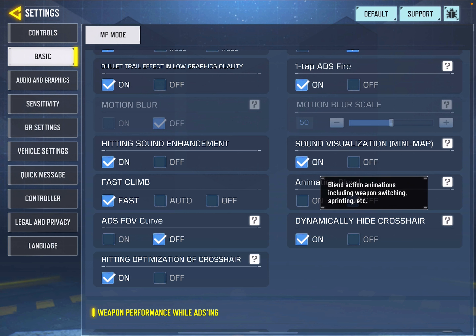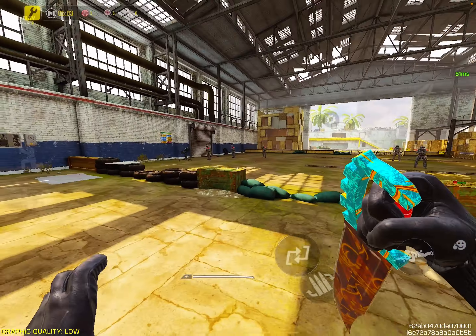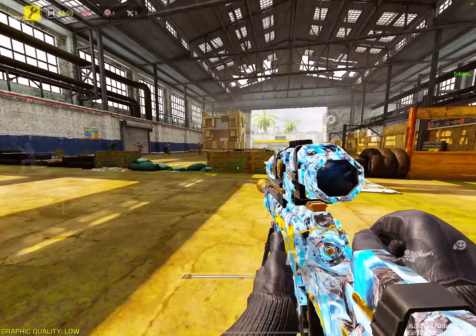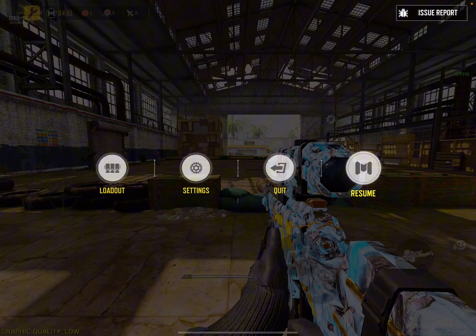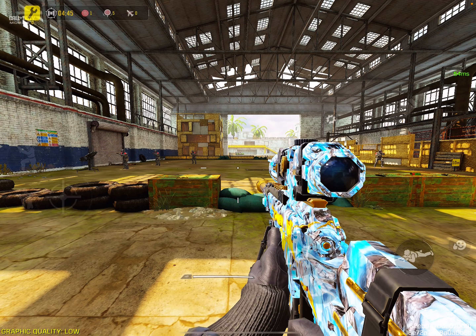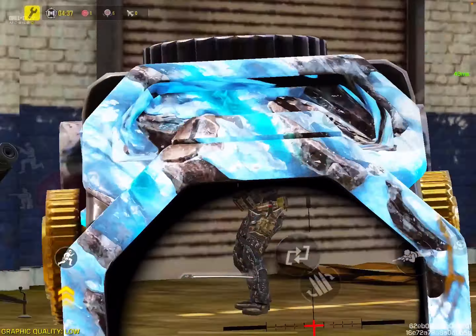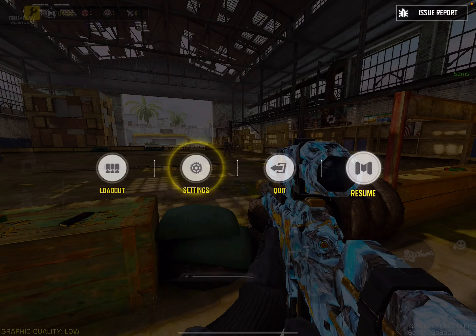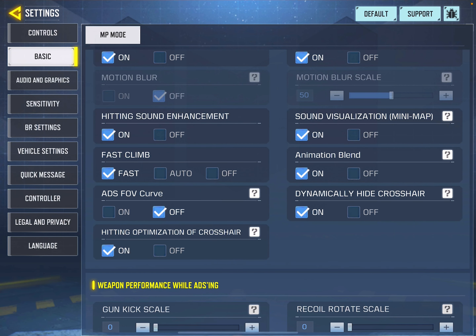Next is Animation Blending. When this is off, your animations while switching, crouching, jumping, or sprinting are abrupt. When you turn Animation Blending on, it makes your movements look very smooth and neat. I recommend you turn this on. No matter what type of phone you are using, you can turn Animation Blending on — it benefits your overall gameplay experience.